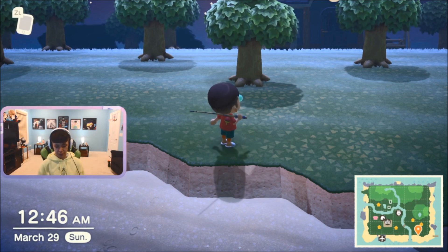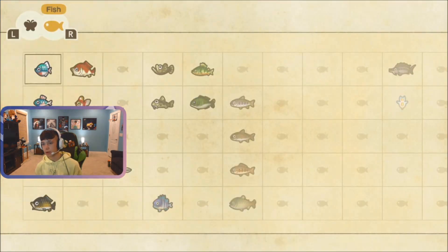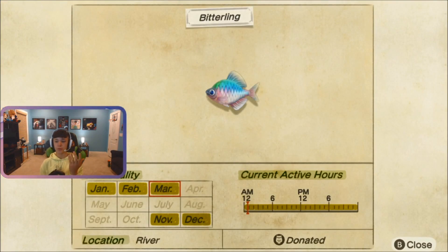So, the first fish is the bitterling. This thing goes away right after March ends for the northern hemisphere. If you don't have this by now, this is one of the most common fish. You find it in a river. It's, I believe, the smallest shadow size. So, go try to find that before March ends.